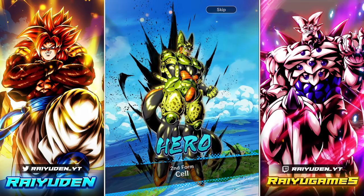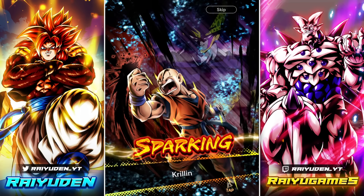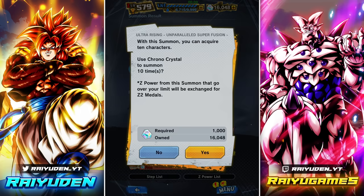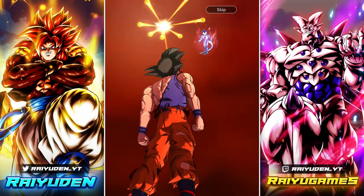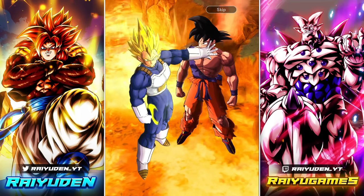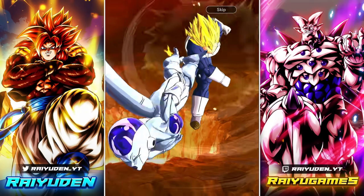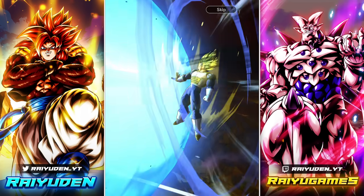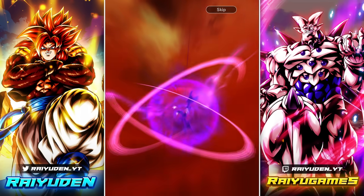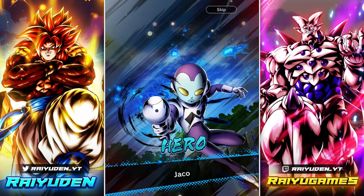Ultra banners are definitely demonstrating in full force how they are not exactly the best banners to summon on. They're really just meant for you having an already established, really top-tier team, and then you just need that cherry on top — the whole cake, the whole dessert is already set. You just need that last finisher. That's why they made the character so damn hard to pull.